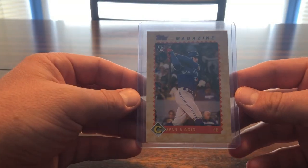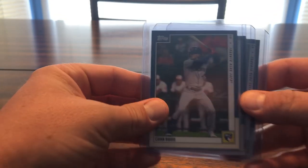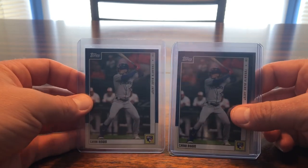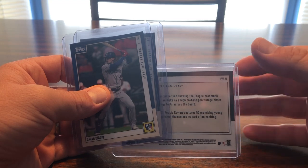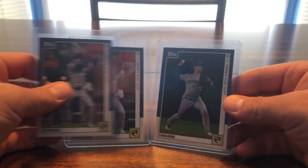This one is like the 1990 Topps Magazine design — a Throwback Thursday — it's pretty cool, one of my favorites. I got two of these. There are two of the same, and then this is a short print or photo variation. I think there's about 15 to 20-something cards in this set and all the short prints are photo variations.